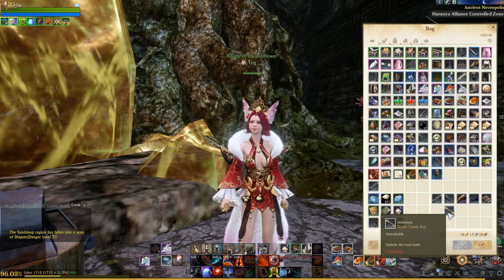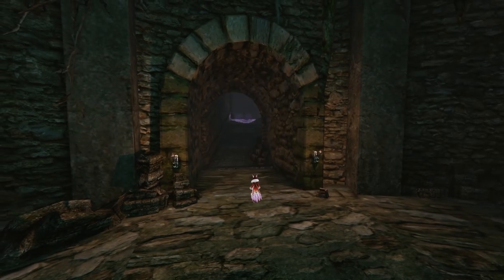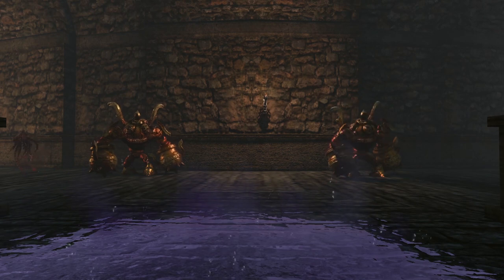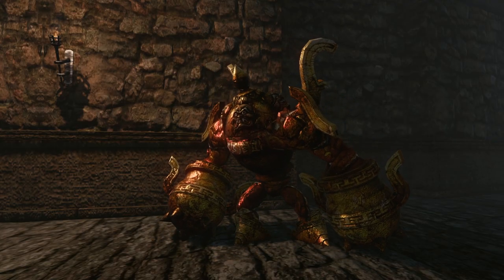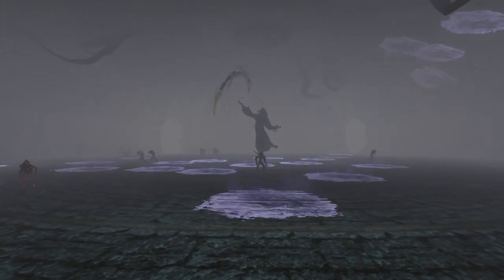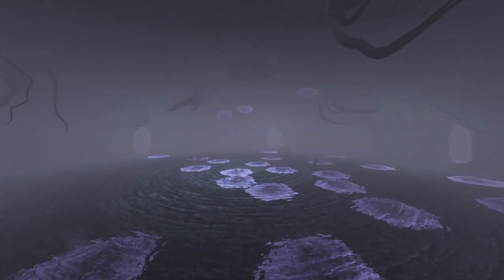Once you have crafted your royal tomb key you can now gain access to the tomb. You can go back to any of the locations where the cursed items dropped and use your key there. Inside the tomb is a lot of really neat mobs that you can fight — I believe this zone is meant for level 35 to 40. In the middle of the dungeon you'll come across Umbra's spirit. The dungeon is really cool and while the boss may not drop any special items, it's still pretty neat to be able to get down here and come see it at least once.